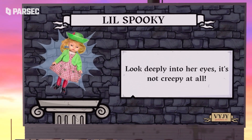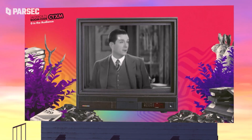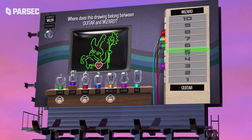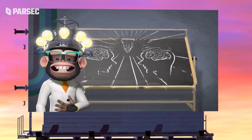That's not all though — the fan-favorite Fibbage is back with its fourth edition, packed with more to do than ever before, so you can lie to your heart's content. Another five games in total for you to get the party started with anywhere, not just the couch.